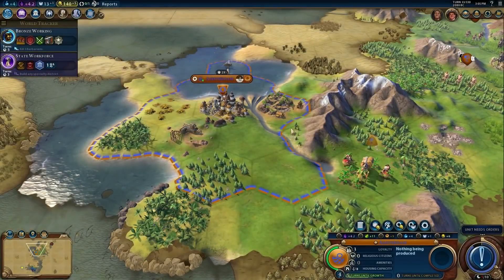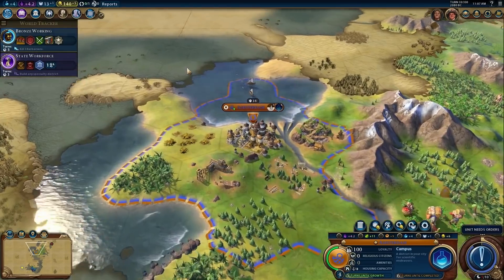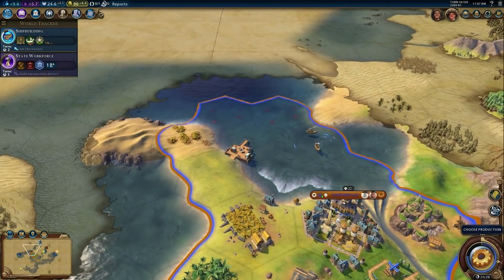The Netherlands' unique ability is Grote Riefieren. Building campuses, theater squares, and industrial zones next to a river awards major adjacency bonuses. Also, completing a harbor grabs adjacent available tiles.